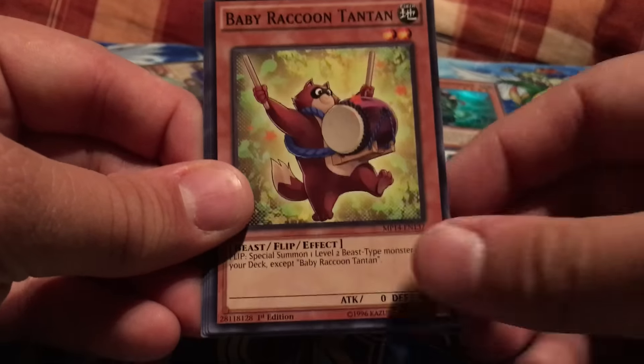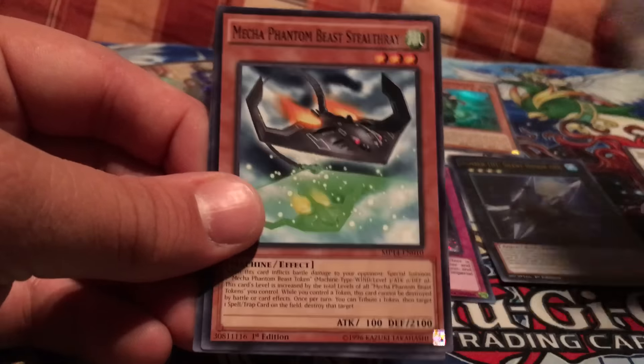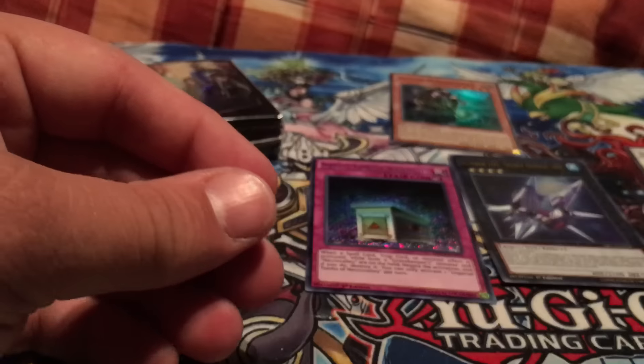Battling Boxer Counterpunch, Gorgonic Guardian, Baby Raccoon Tantan, Summon Breakers, Mecha Phantom Beast Stealth Ray, and Umbral Horror Ghoul.